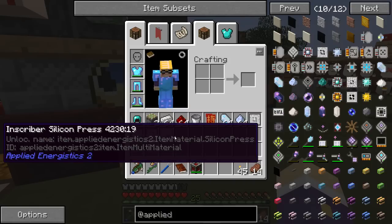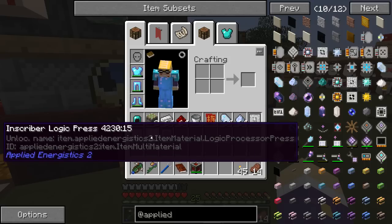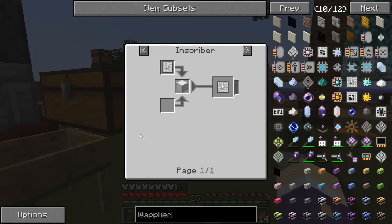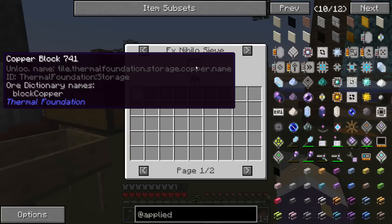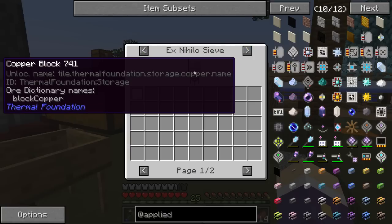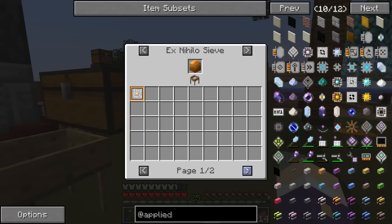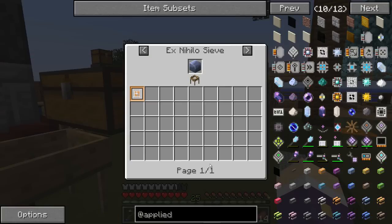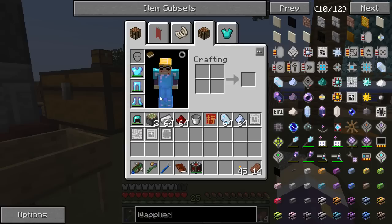There's been an update — the presses are now available through different means. We got stuck last time on the thermal foundation metals not going through the sieve, and the forestry blocks not going through the sieve either. There are now two different recipes for the sieve. The lead goes through, and both the forestry tin and thermal expansion tin now get sieved with a 100% chance of getting the right press.